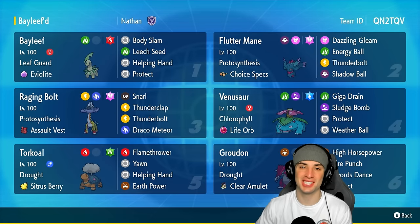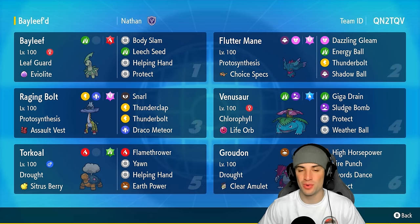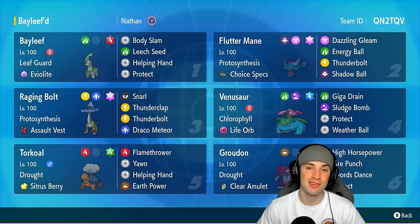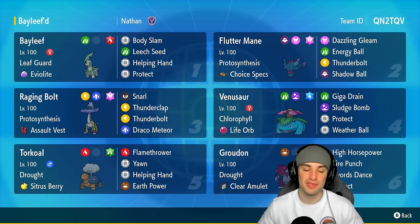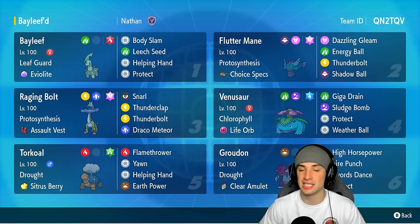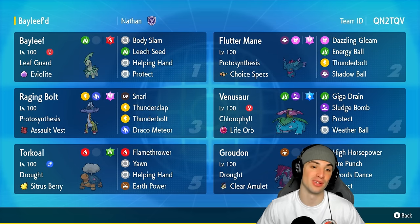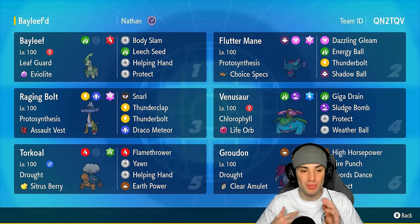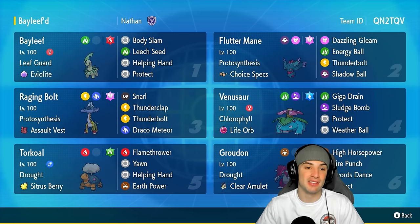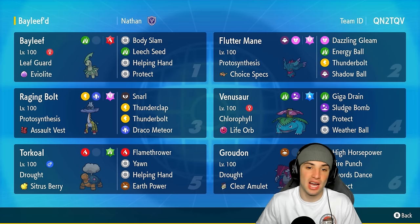What's going on YouTube, Jeans here, welcome back to the channel. In today's video we're getting off-meta with it — we are rocking out with Bayleef for ranked Regulation G. Bayleef is the second evolution of Chikorita and a pre-evolution of Meganium, meaning it is not fully evolved. That means we can use Eviolite on it, so this Bayleef is going to be super bulky. Its ability is Leaf Guard, and it's got Body Slam, Leech Seed, Helping Hand, and Protect.